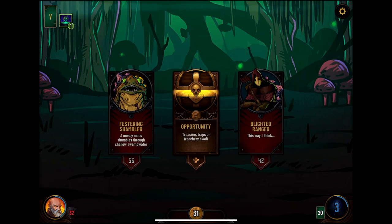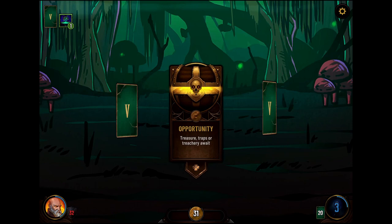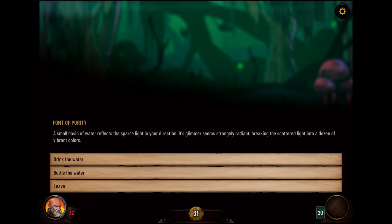Festering Shambler — mossy mass shambles through shallow swamp water. Blighted Ranger — opportunity. A small basin of water reflects the sparse light in your direction; its glimmer seems strangely radiant, breaking the scattered light into a dozen vibrant colors. We do not drink anything. Panacea! I like it.